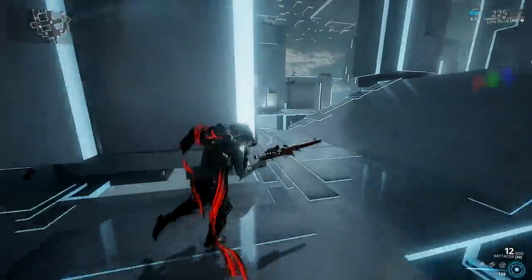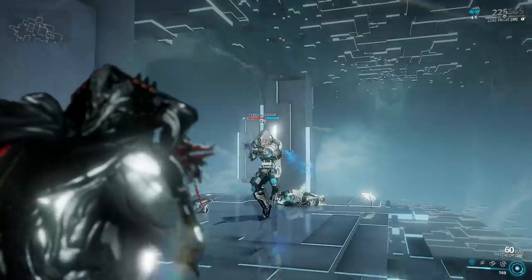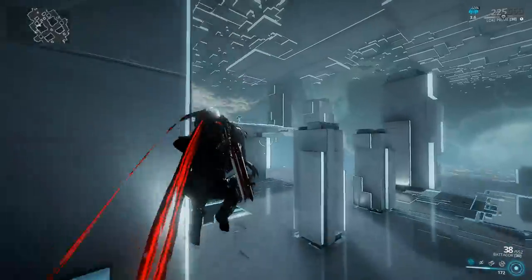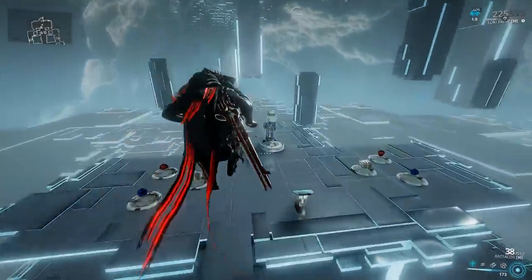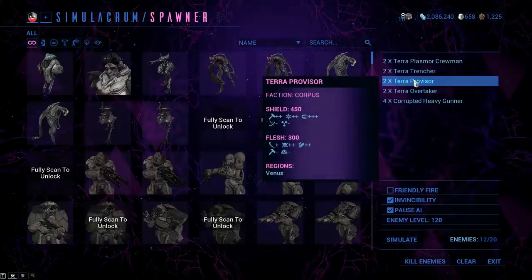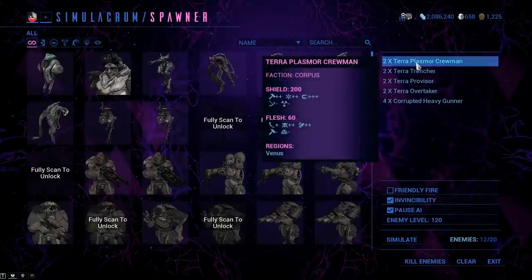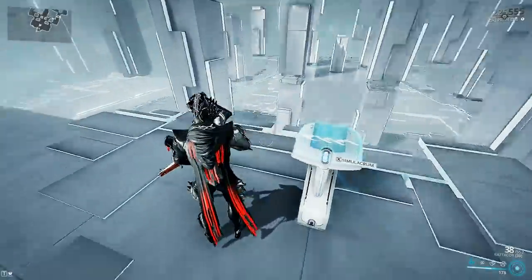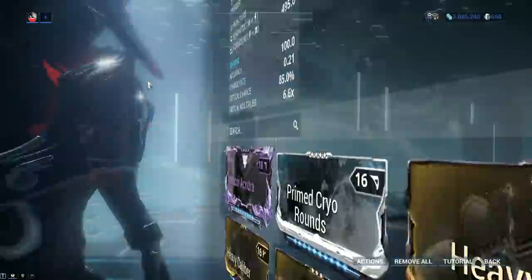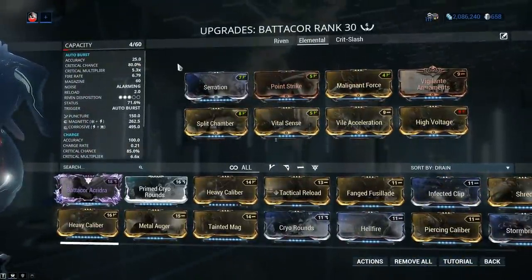There's one thing you should know about these new Corpus units — you guys been having some trouble with them and for good reason. Apparently the stats shown in the Simulacrum console don't really line up with reality. They appear to have a whole lot more health than the numbers would indicate, so I think DE still needs to tweak some things. And that's gonna be performance with a normal, average, everyday build — you can do better.